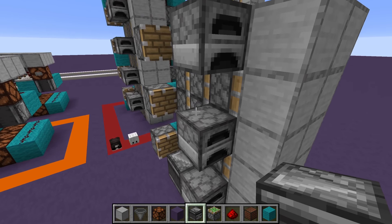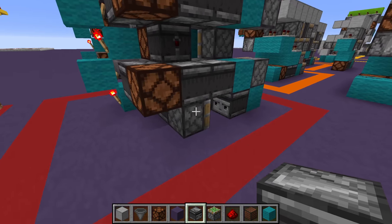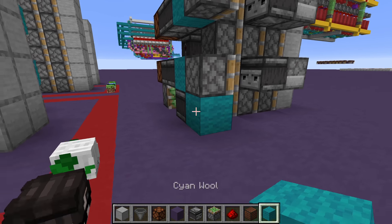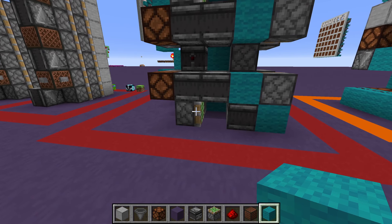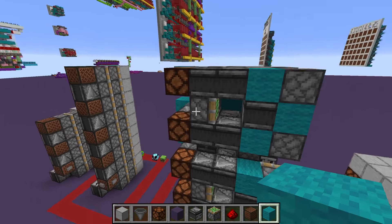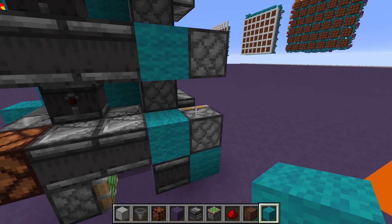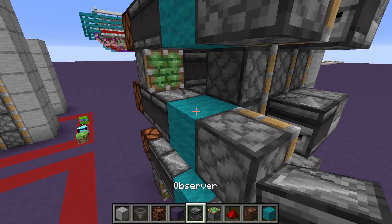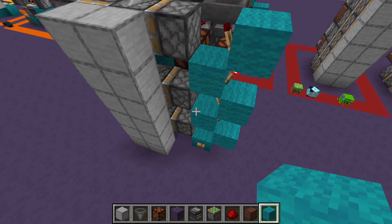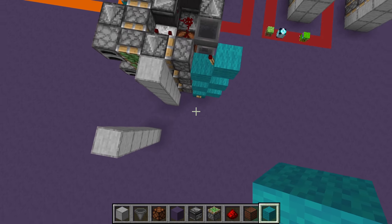Now the tricky part: put a sticky piston, an observer, and a block — but alternate them. On one layer there's a sticky piston, observer, and block; skip the next layer; then on the next layer there is one; then skip. If making it taller, you must alternate. If everything is done right, push the button and you get the triple piston extension — push again and you get the triple piston retraction.